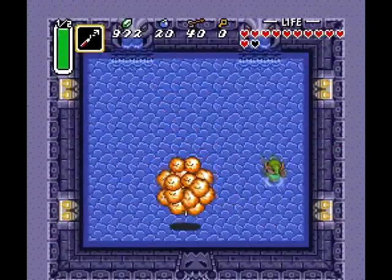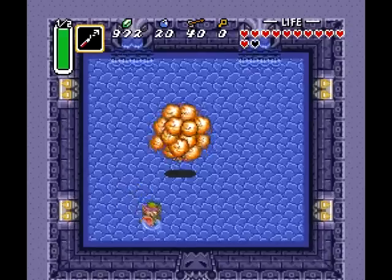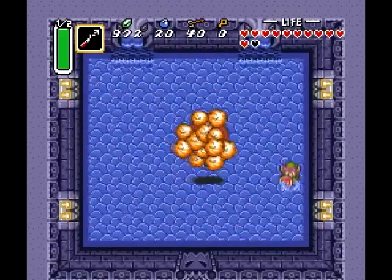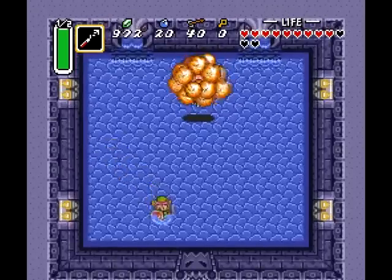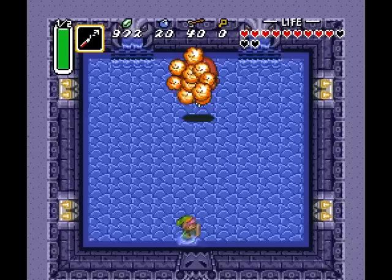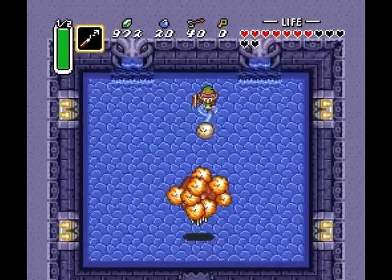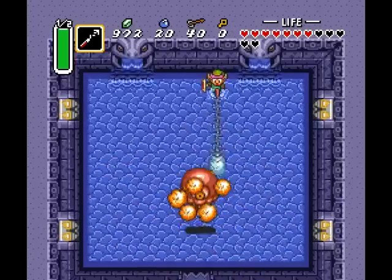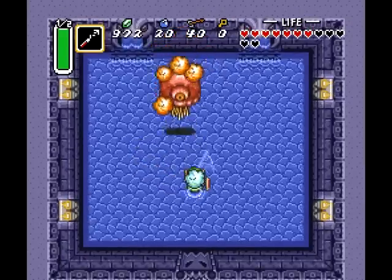This boss is Argus. Argus is defeated, much like all the other bosses, by using the dungeon's weapon — which of course is the hookshot. We need to pull off a little Argi from him and kill them. Pulling off the Argi from certain directions is really tricky — almost always pulling from the bottom ends up getting you hurt. So my preferred location is actually to pull from the top, because the sprite's never in a spot where you can actually get hurt.